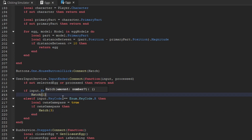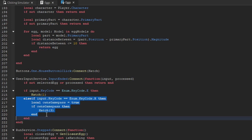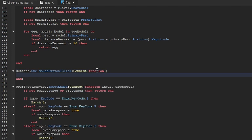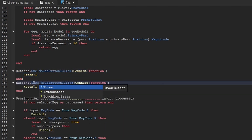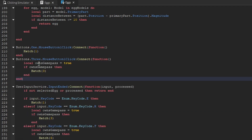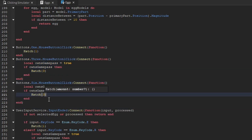When we press the E key, we only want to hatch one pet, so we pass through one to the hatch function. We also copy and paste that else-if statement and check if the key equals F; if so, we pass through six to the hatch function to hatch six eggs. Up where we listen for clicking on the GUI buttons, we create an anonymous function and call the hatch function passing in one. We copy and paste this, passing three for the triple hatch button, adding the game pass check logic. Then copy again, passing six for the six-hatch button.